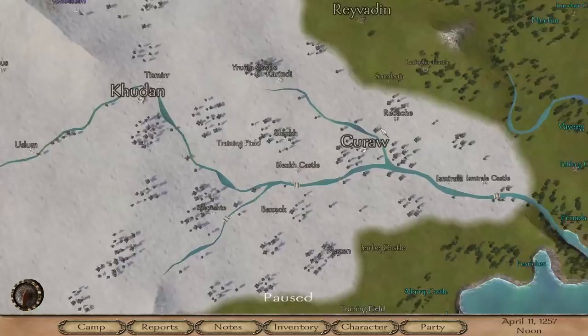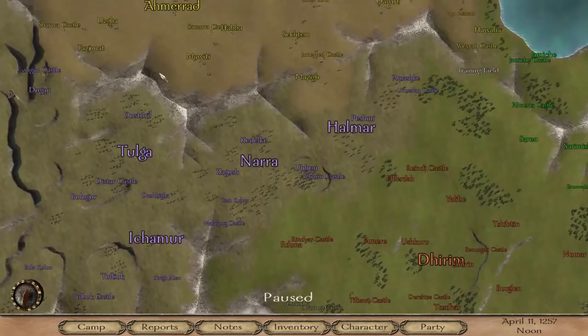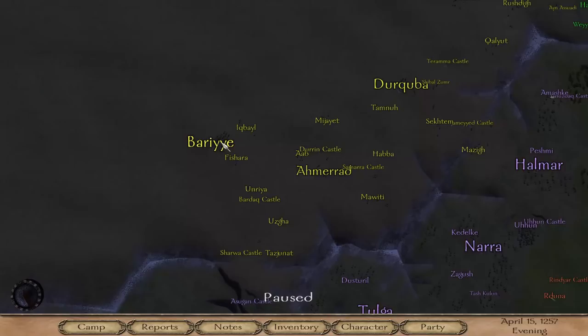First we've got to find our companions. So we are going to hit up every bar and gin joint in all of Calradia — well, maybe not every one. These big city names here all have taverns, and those taverns have the potential to have our recruits waiting for us. So what we want to do is just wander around the whole place, grabbing them as quickly as possible. A montage, I suppose.